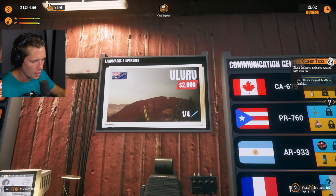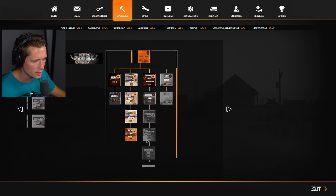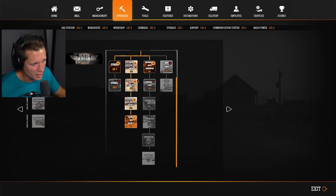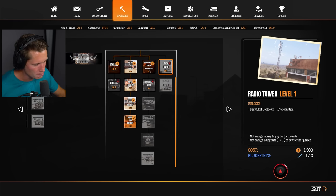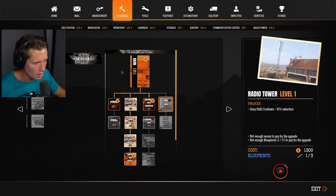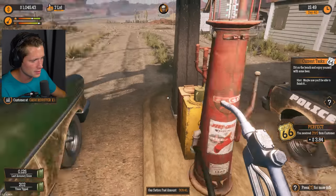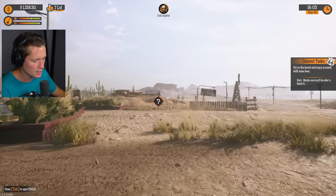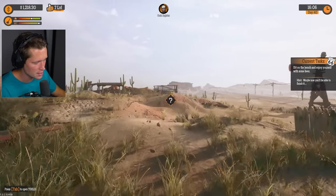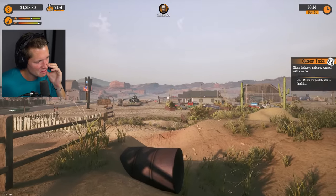Uluru — we can get a landmark upgrade. I'm curious how that works — it's obviously just a cosmetic thing. Going back to our upgrades: storage is okay, comm center doesn't really matter, radio tower unlocks deny skill cooldown to improve our skill perks. I don't even feel like any of that's really worth it and we can't even upgrade our airstrip — there's not a single thing there that I'm jumping at. I just trade when I see something shiny. It does say we're supposed to have a beer on the bench. We've worked pretty hard — I think we earned this one.